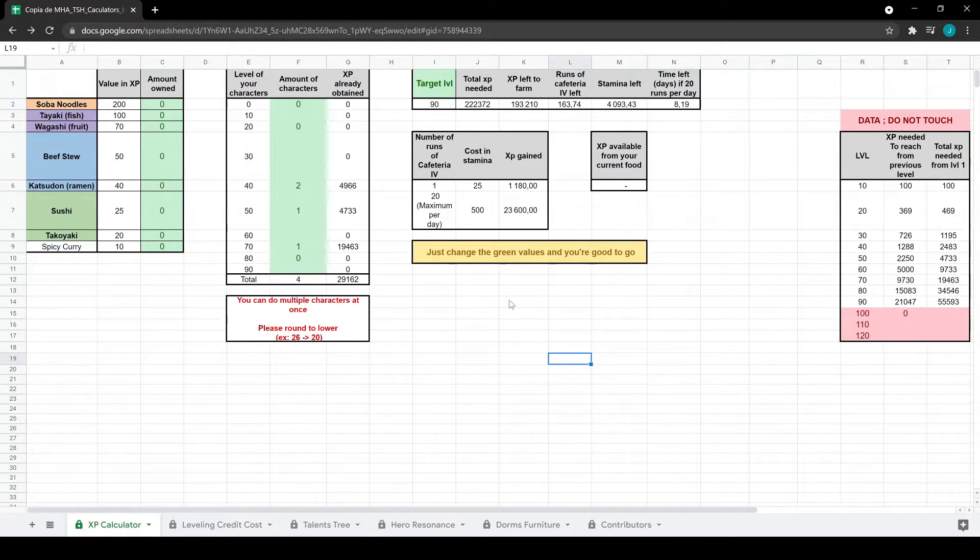So if I mark level 90 and I have no food in my account, I'm going to need this amount of XP and this many runs in the cafeteria. With one character at level 0 going to level 90, I'd need to farm all of this XP from scratch. If I had 50 soba noodles, I'd need to farm a lot less. It would require 47 cafeteria runs, over 1,000 stamina, and about 20 runs per day.